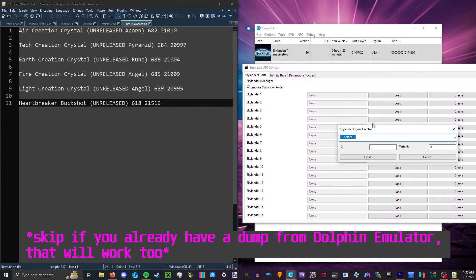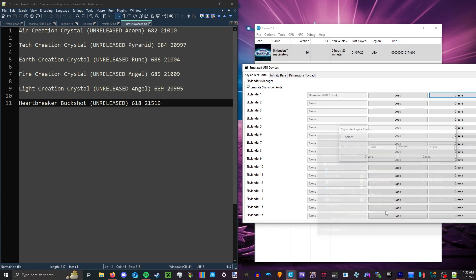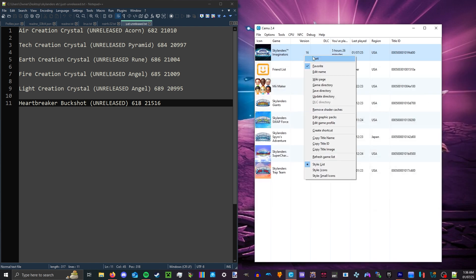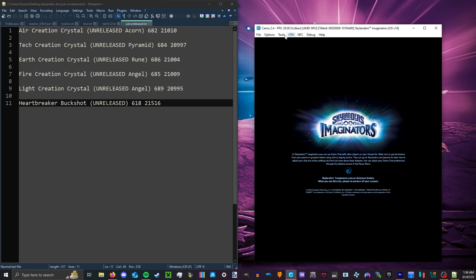Copy-paste the IDs again. For Heartbreaker Buckshot, that's 618 for the character ID and 21516 for the variant ID. Save the Sky file wherever you want. This Sky file cannot be written to NFC cards, only in Simu, so do keep that in mind. All you need to do is press Load when you want to reload the same Heartbreaker file you were using earlier, and it will all work in Simu.